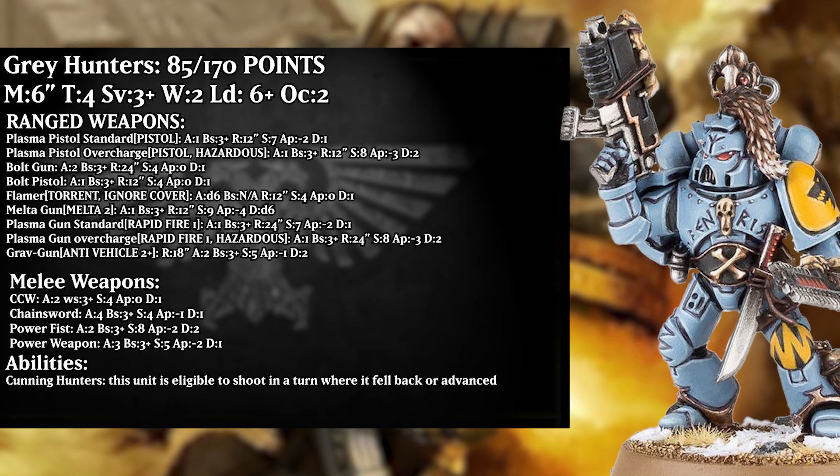The bolt pistol is one attack that hits on 3s at 12 inch range, with strength 4, AP 0, and damage 1. Similar to the bolt gun, not too much use, but just a little bit of anti-light infantry punch. The flamer has torrent, ignores cover, D6 attacks that auto-hit at 12 inch range, with strength 4, AP 0, and damage 1. This is a fine horde-clearing weapon, but we'll get to how they can deal with that otherwise — I think this is actually the weakest of the special weapons.